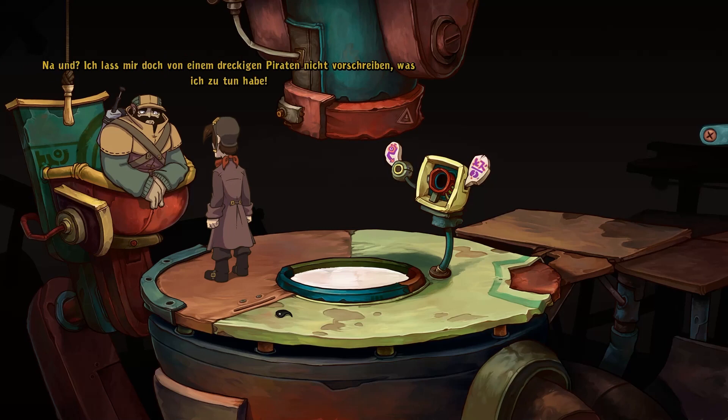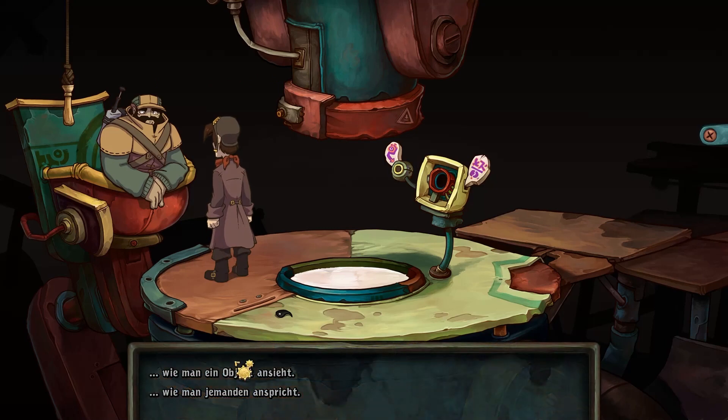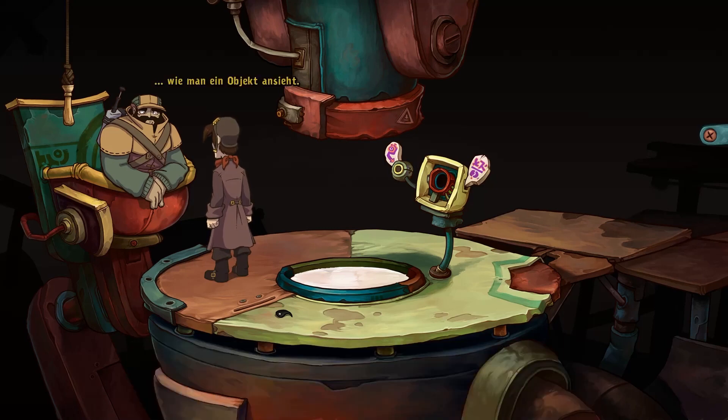Du lässt mir doch von einem dreckigen Pirat nicht vorschreiben, was ich zu tun habe. Genau. Was soll das denn? Na gut, ich will es nicht zu lange. Rede mit Bozo. Das musst du nicht extra sagen. Wer redet denn mit dir? Na du, du hast mich angeklickt. Und ich bereue es bereits. Immerhin gibt es nichts, was du mir hier noch beibringen könntest. Du weißt ja nicht mal, wie man ein Objekt ansieht.